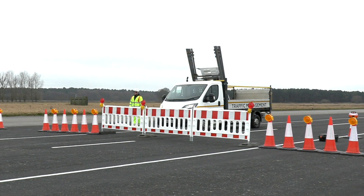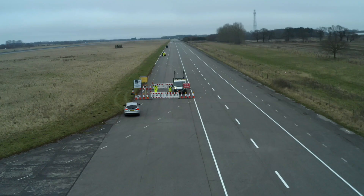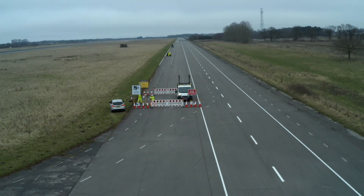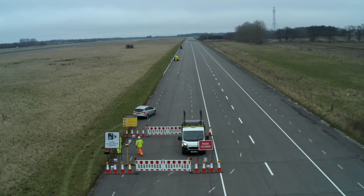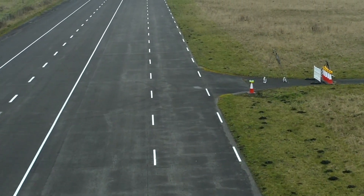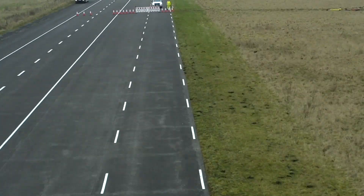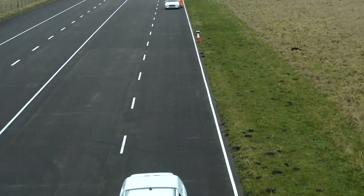Scenario 4 is usually deployed on larger and sometimes more complex schemes where potential incursions can hopefully be contained by an internal checkpoint, whilst also having the capability to warn the workforce directly if a closure point is not covered by the checkpoint. For this closure there are unmanned full closures on the main line and a side road, whilst the workforce are protected on either side by an internal checkpoint and an airlock at the main entry point.